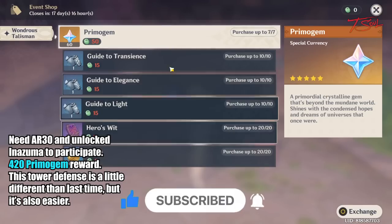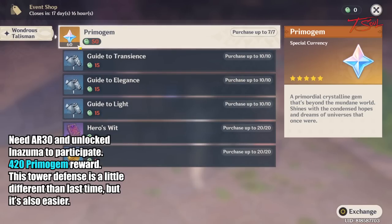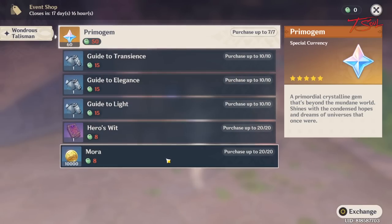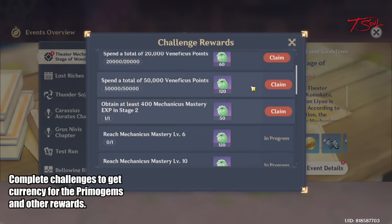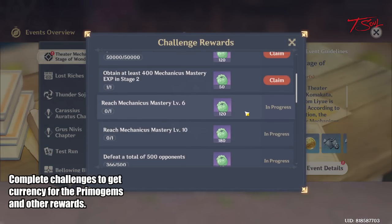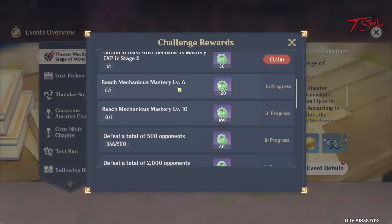In this event we can get 420 primogems, some talent scrolls and other materials. Your goal is to complete challenges to get currency. Here's the list of challenges — they're all pretty easy to get, just play the game to unlock them.